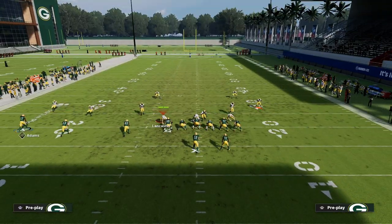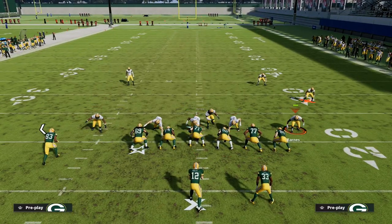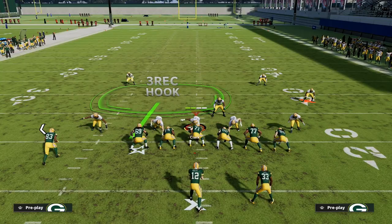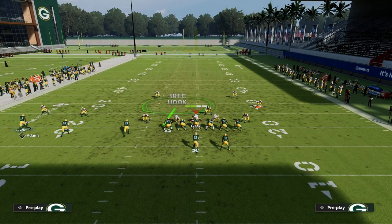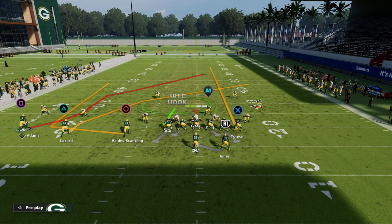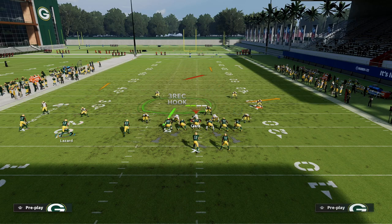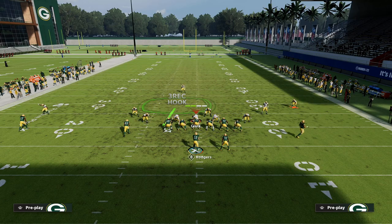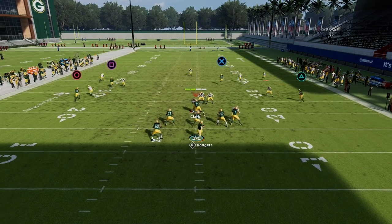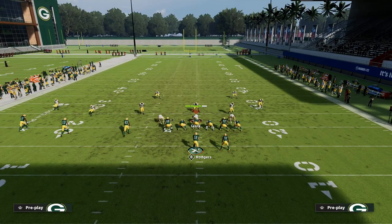I'm going to show you this first against the meta — the Mike Blitz 3 drop-Mabel concept. Setup-wise it's fairly simple: you just need one streak on the field. I like to streak my tight end, though you can streak your running back too. Then I like to slant Lazard — he's going to be my check-down. I motion him to the right and snap the ball right before he sets his feet. When he cuts inside you can cut it off and aggressive catch really easily against the Mike Blitz 3 meta.